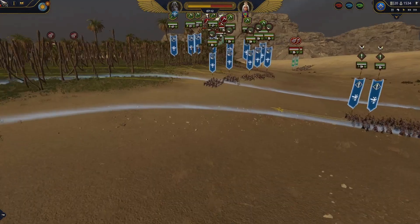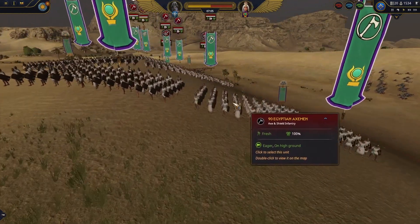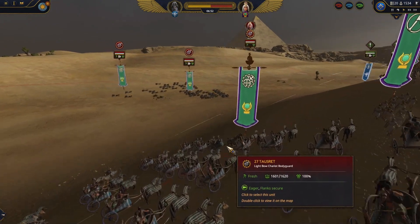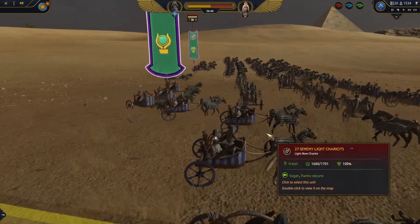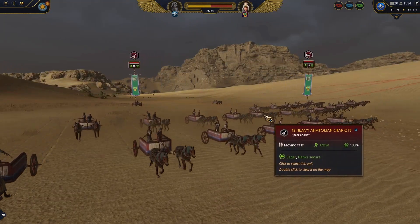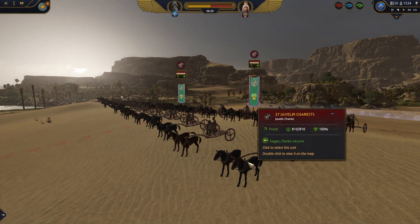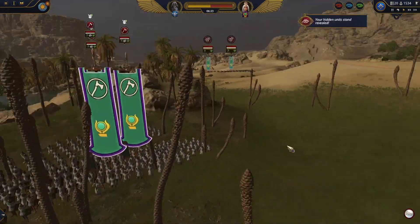Now let's have a look at what my opponent is bringing. He is bringing a lot of Egyptian Axemen, and these guys, as I mentioned in the roster review, are pretty strong and maybe overpowered. On top of that, we see hero and archer chariots — light sand and light chariots. On the back we also have heavy Anatolian chariots, so there is a good variety of different kinds of chariots, and also Javelin chariots. One surprise is also here: an ambush force that is kind of hidden.